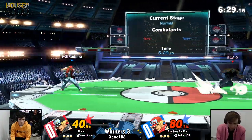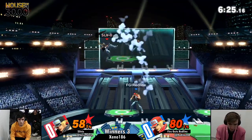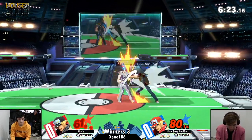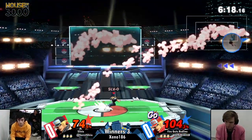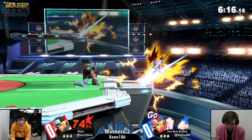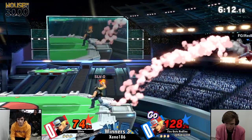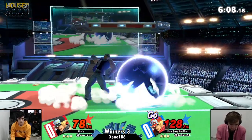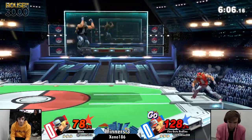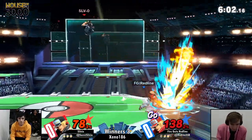Wow, and that up B does so much damage, and he just lands right on the platform. That'd be very interesting to see later on — if on stages like PS2 you could up B and get the combo extension. Redline of course has the Go active. I'm not sure about the official name for that, but right now he has the Go active, meaning he could take out the stock super, super easily, super quickly with any of his big boy specials.